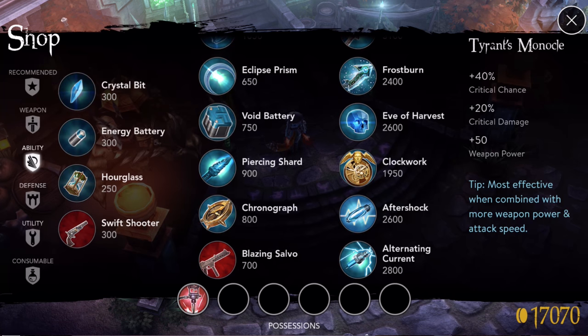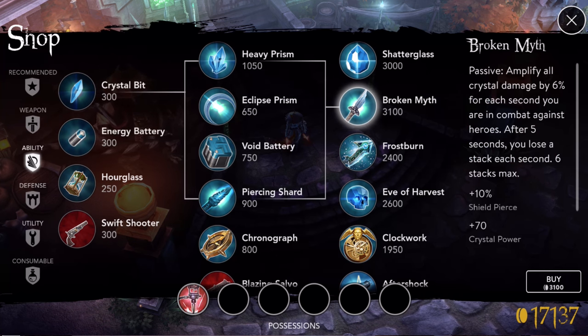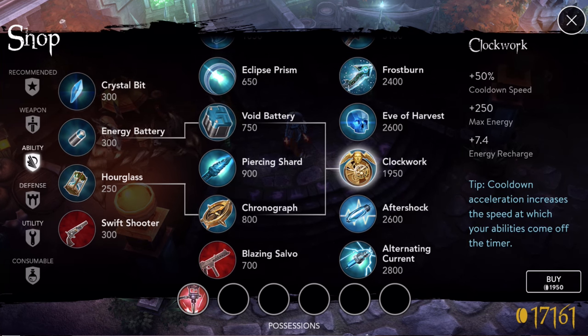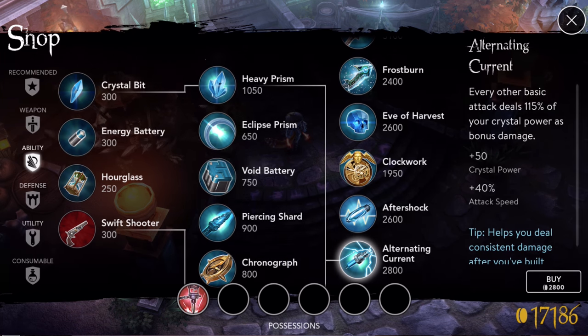It will combine those two and save your space. No matter which item you're going for, they all have two paths and it's always best to go both of those paths while setting up for it. For abilities it's the same thing — if you want Shattered Glass, you buy a Crystal Bit. This is a little different because Crystal Bit starts almost everything, so it's easier. You buy Crystal Bits, get your Prism, then Eclipse Prism, and it combines the two into Shattered Glass.